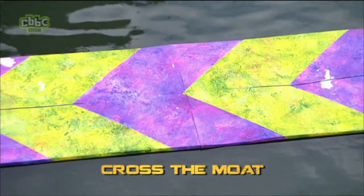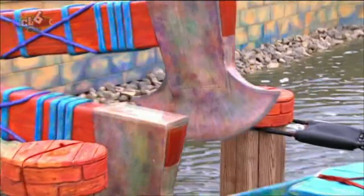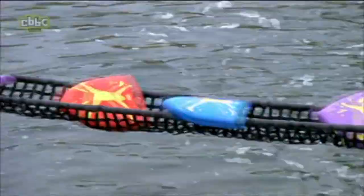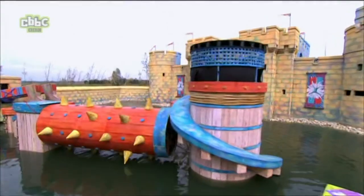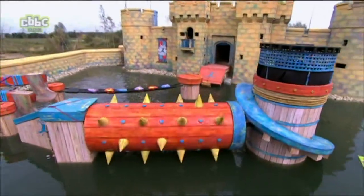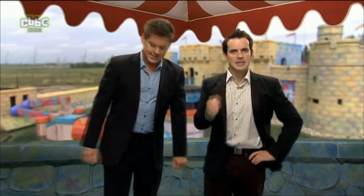Let's see that moat challenge again. We begin with the skip across the pungent plank. Then it's the rolling mace — look out for those spiky bits. The impossible incline is next, and that leads to the beastly battle axes. The rope bridge of disaster follows — mind the trip hazards. And finally, the debilitating disc takes us to the finish line. But don't forget, all of this is against the clock. It's getting less simpler by the second.